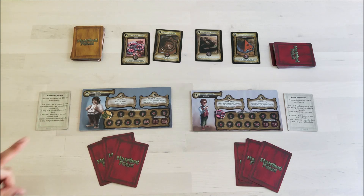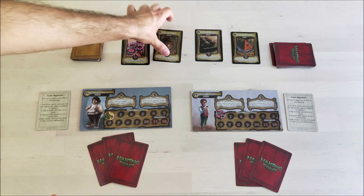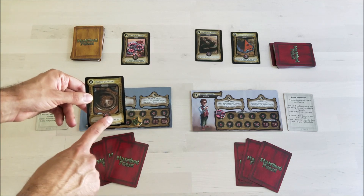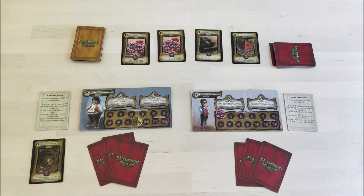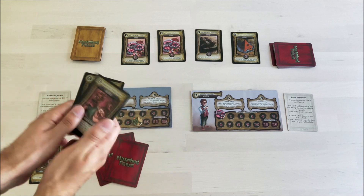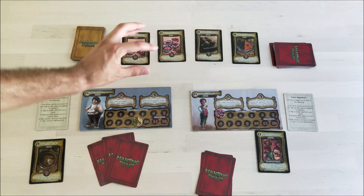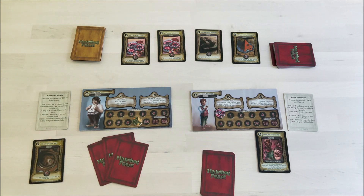Each turn a player can do one of four actions. First, we can choose a dish and eat it — take the card, place it, and move the fullness track by the dish's point value. In this case, nine points, so we move the fullness track to nine, then immediately replace the eaten dish. Second, we can play action cards from our hand. For example, a Spell of Expansion would allow Hamfast Two-Foot to expand his stomach from 10 to 11 maximum.